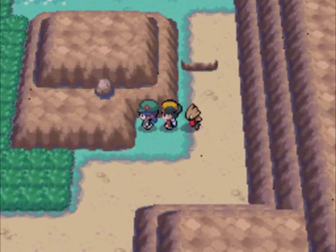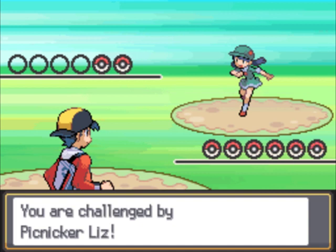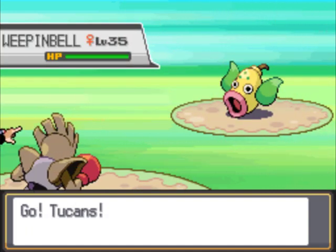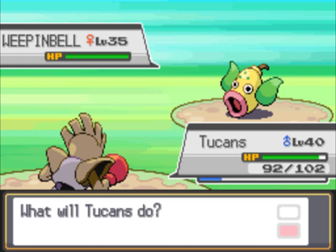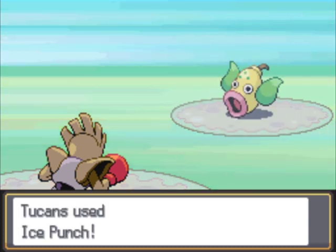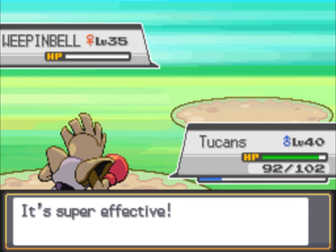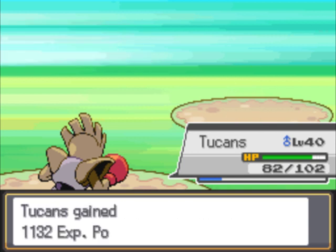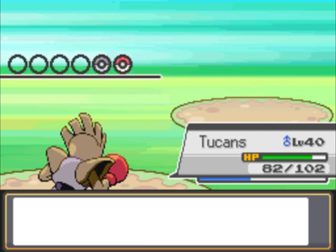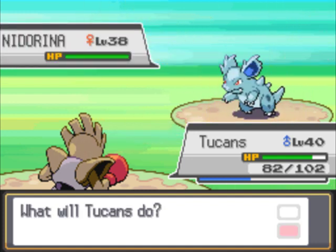The question is going to be which trainer it is. It is you — you're the trainer we get to fight today, along with Ralph the Fisherman possibly. You have a Weeping Bell — Ice Punch is obviously going to be an easy kill. Hitmonchan is very good at super effective moves with the Bolt Beam coverage, except it's Thunder Punch and Ice Punch. With Iron Fist, it actually does just as much base power as Thunderbolt or Ice Beam would.